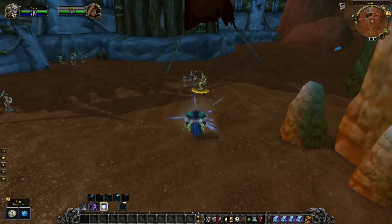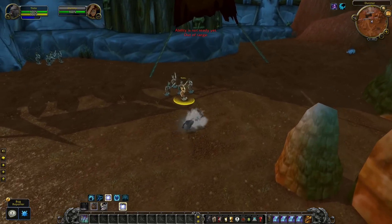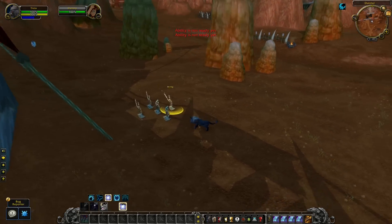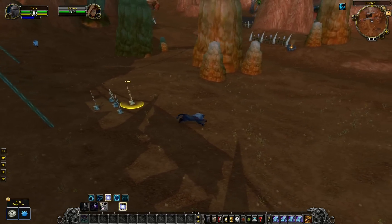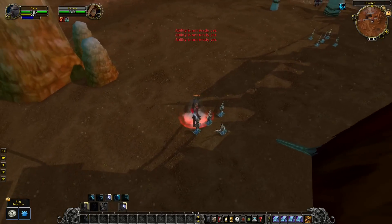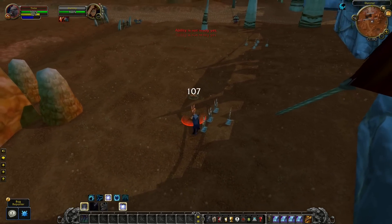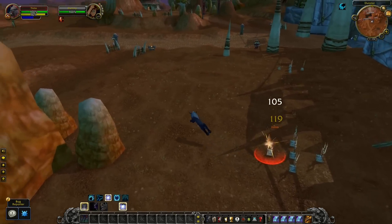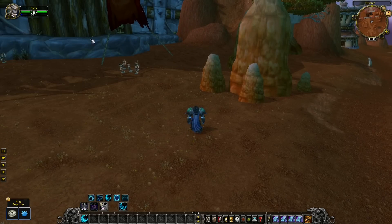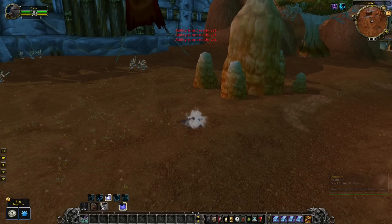As a Druid you first need to shift into Cat Form and then use Prowl — that's two different keybinds to get into stealth, and if you spam Prowl you might accidentally break your stealth. This can easily be fixed with a macro that will turn you into Cat Form and use Prowl right away. So useful if you need to do a quick stun or even a Ravage. Copy-paste the macro shown into your action bar and whenever you spam the icon you will turn into Cat Form and Prowl instantly.